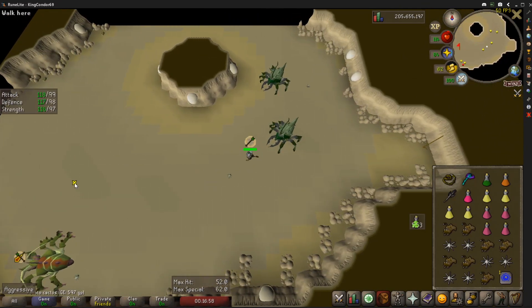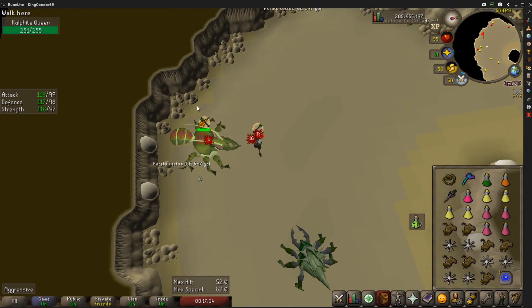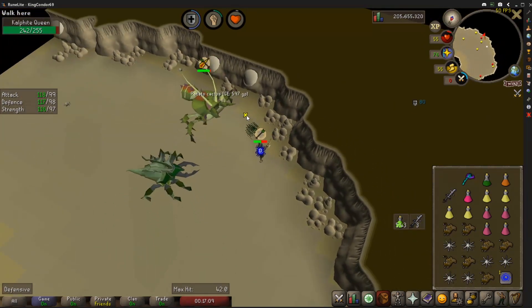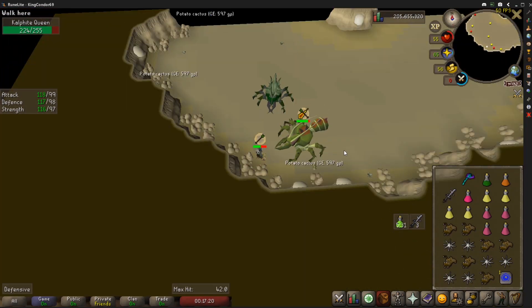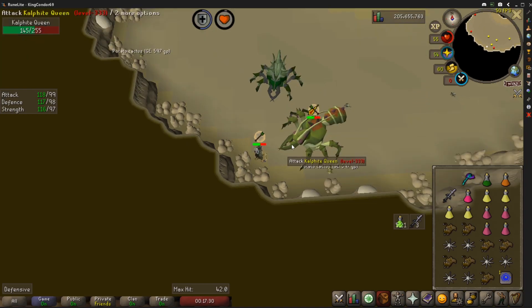Hit that BGS spec - there she is, she thinks she's got a chance? Give her that zero, get over here, hit her again, and a three for the BGS so we know we're doing damage. Just start whipping her into shape, send her back to Lumbridge. Don't expect to get too many kills per trip no matter what you do, you're going to have a hard time at this boss. She's barely doing any damage and I'm just whipping her into shape. I guess you really don't need a Dragon Warhammer or Bludgeon down here.